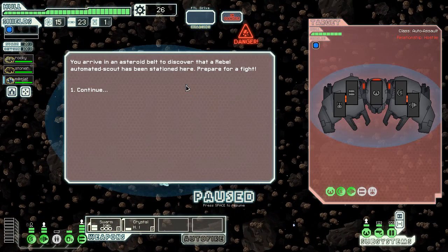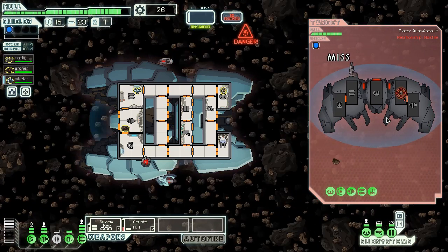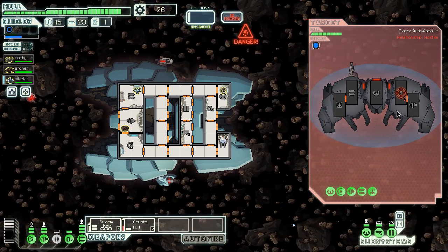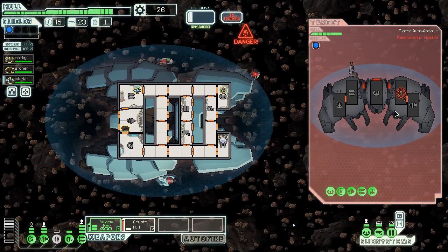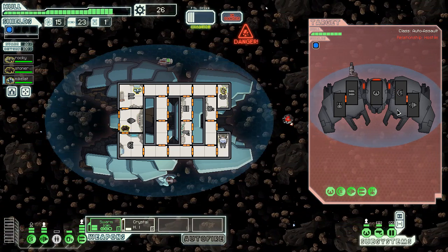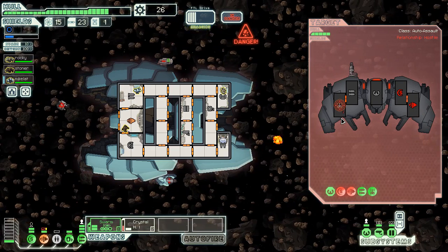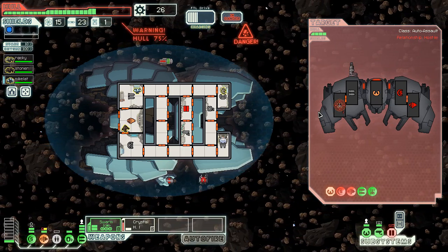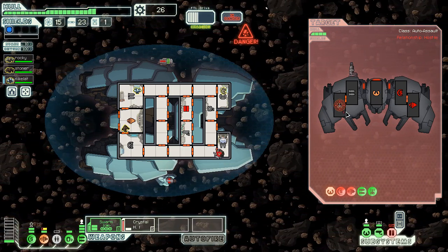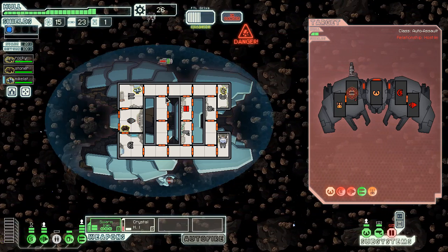Fucking rebels. Automated rebel scout has been stationed here. Stop doing asteroid-related things! There we go, now you can get hit. Good, he's getting hit. My shields aren't done. I could probably missile him, but I don't really feel the need to especially now. Shields up, go shields! The doors are also down.